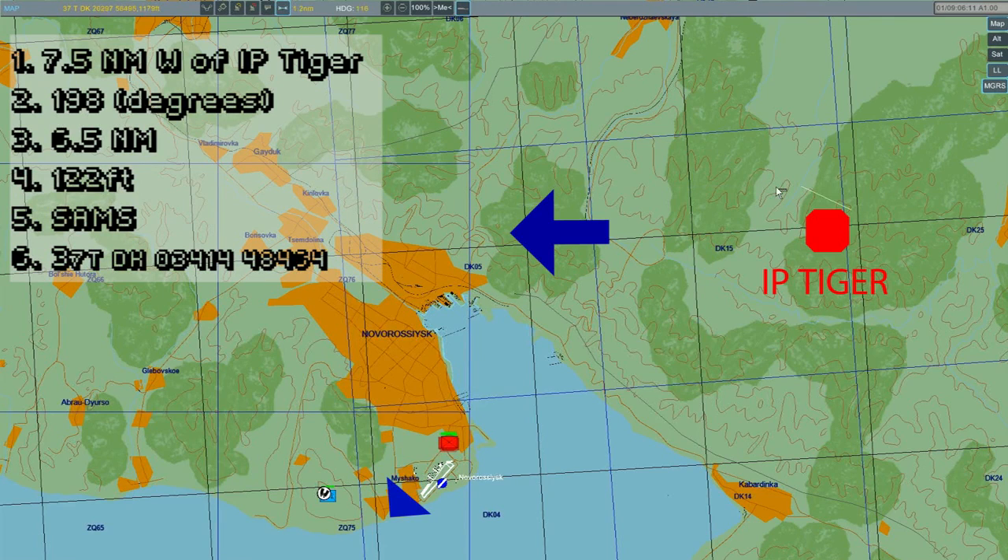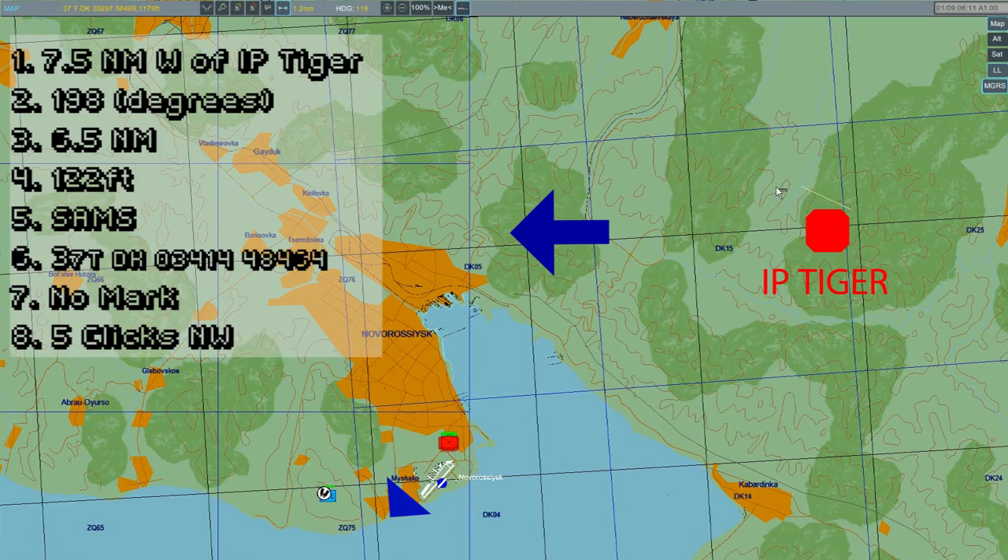Notice we gave UTM coordinates — latitude and longitude or a visual indication such as a half click northeast of Novo airport would also have been acceptable. The JTAC will not be marking the target with an IR pointer, laser strobe, or smoke, so no mark will be Line 7. Line 8 identifies friendlies, which are 5 clicks northwest of the target area. Egress is to the northeast to prioritize re-attack speed. For remarks, we want to give a heading restriction of 190 to 235 degrees to keep the aircraft on a parallel track to collateral entities. You can also place altitude restrictions or weapon restrictions on aircraft.